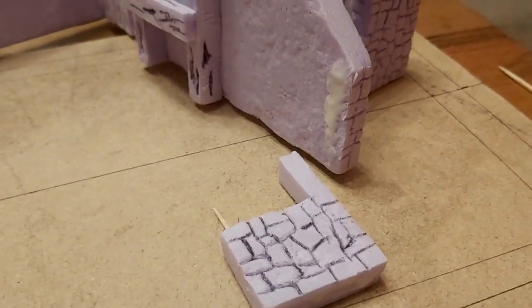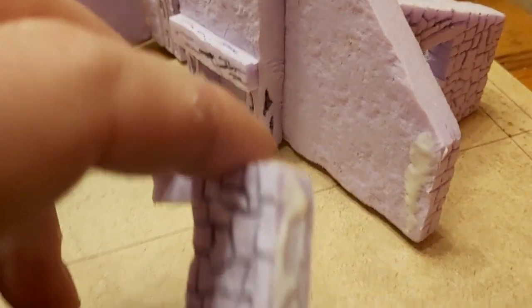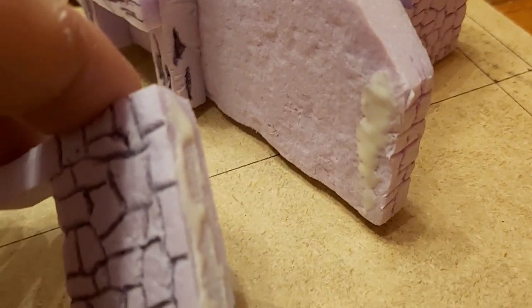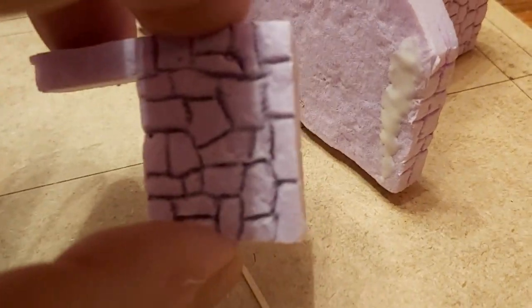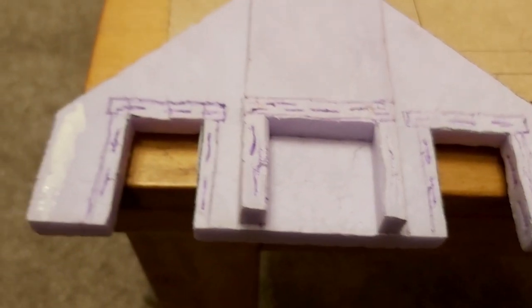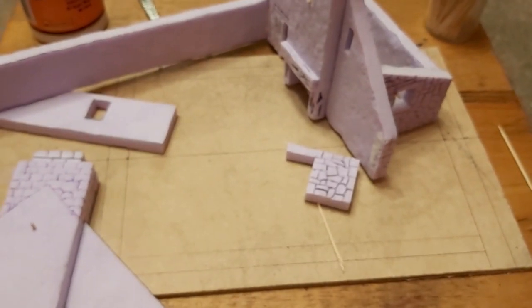The most effective way of using PVA glue is to make it work like a contact adhesive: glue both sides of what you're joining, leave it five to ten minutes until it goes completely tacky, then press together. It works like a contact adhesive and gives a really good bond. I'll apply glue to both surfaces and then glue the walls together and down to the base.